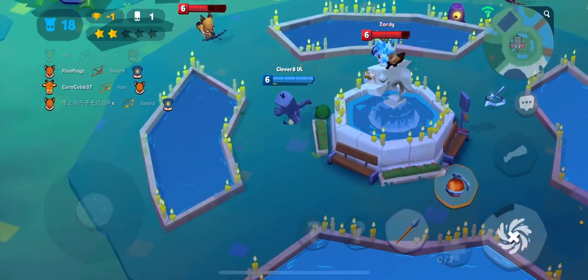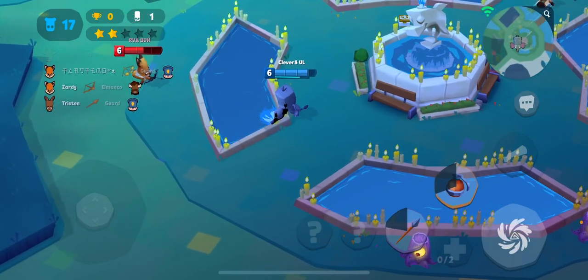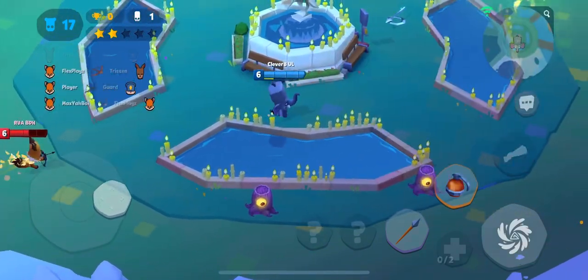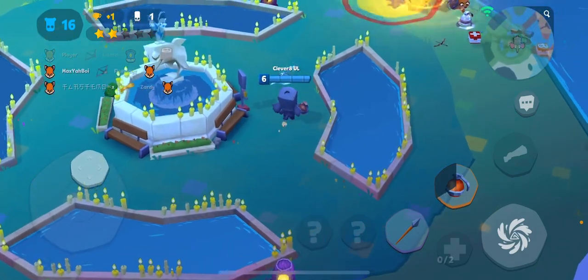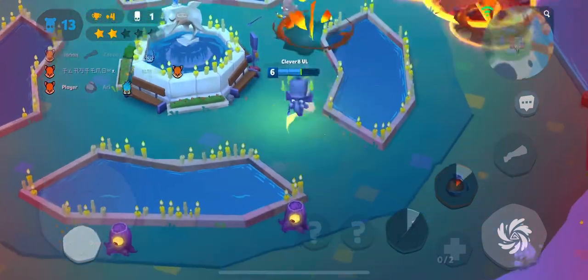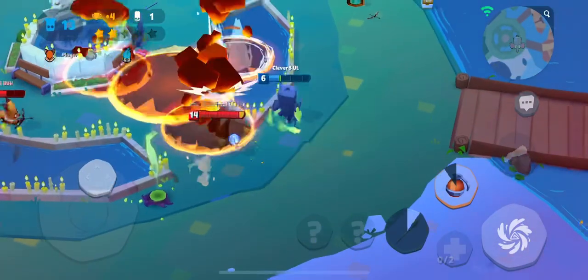Let's grab that Nyx — okay, he dodged it with his dash. Let's heal again and go for that spear. Those mixers are gonna be a huge problem. Since the nerf, he's not gonna be that perfect. Oh my God, we gotta run away — no, it's impossible. I'm gonna die here.